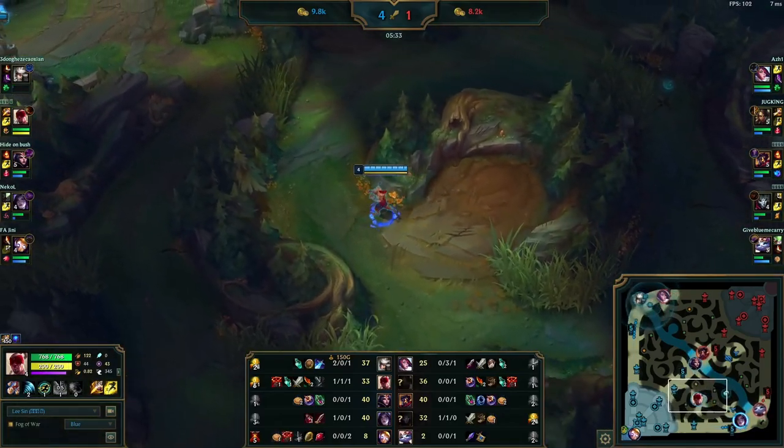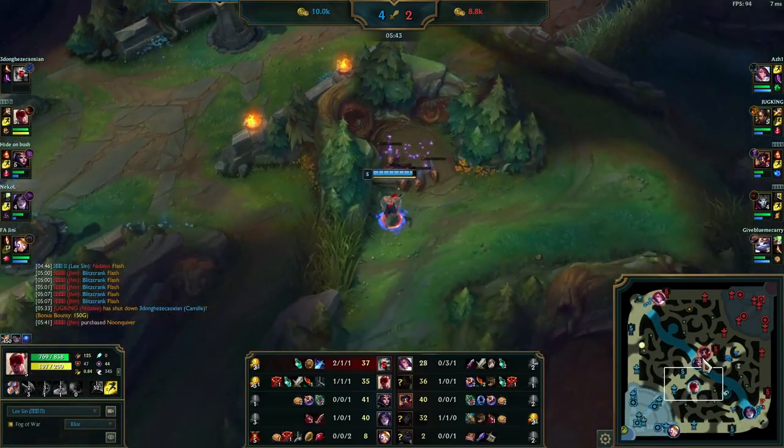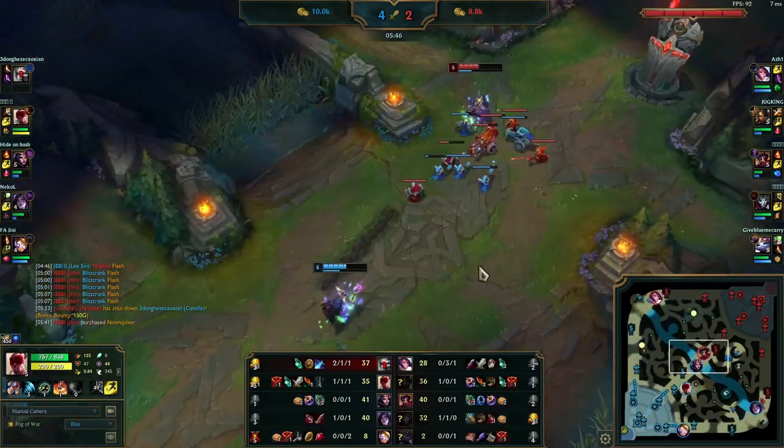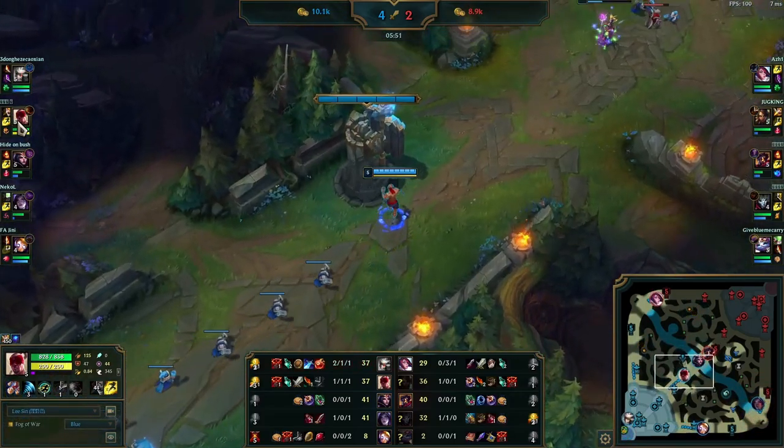While there's nothing to do but farm, this is the perfect time to alert your teammates of where Nidalee is and solidify in your mind where she is on the map. We just saw Nidalee on the top side of the map, and you can see LeBlanc is at 50% HP — she is a prime target to get ganked.